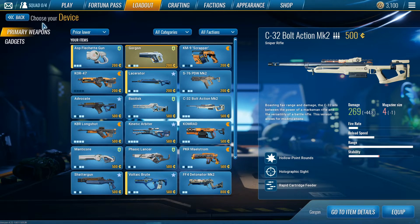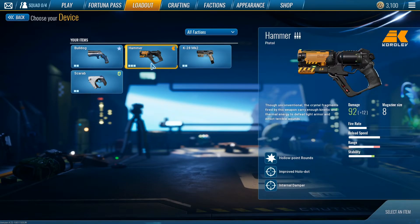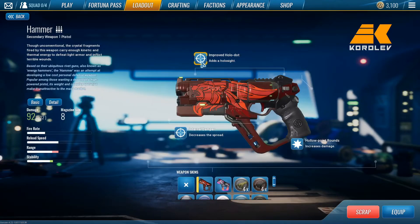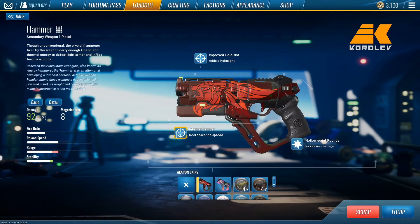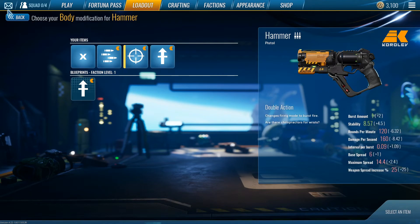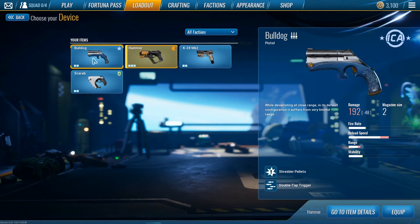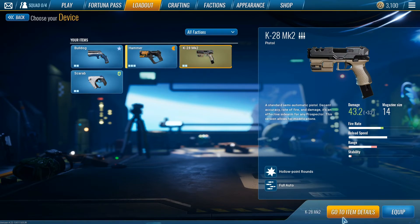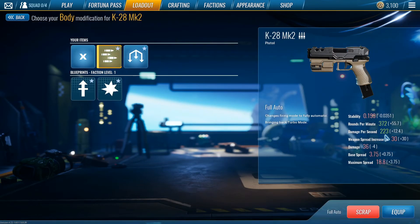That's it for primary weapons. Some of you are probably curious about pistols — pistols are kind of playstyle-based, so no one is strictly better than another. I would suggest using the Hammer. Hollow Point is by far the best attachment — the other options are kind of bad. I like to run Internal Dampener but you can run Double Action as well, and then Improved Hollow Dodge because it's just better than the default. That's the best pistol.